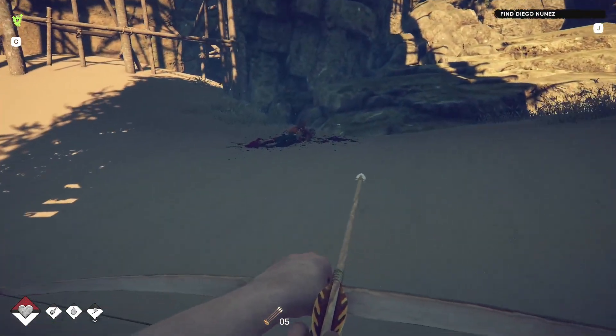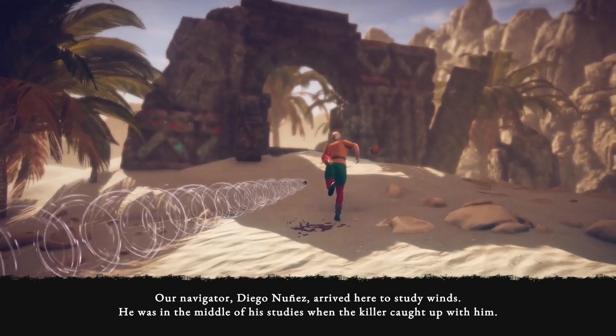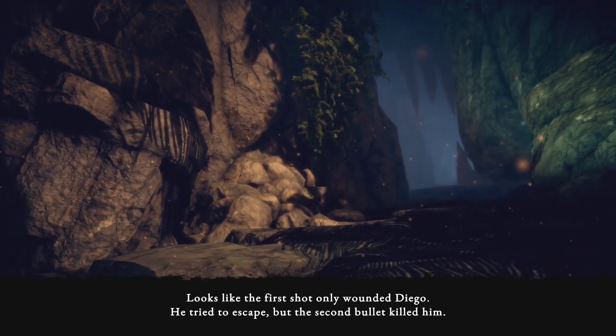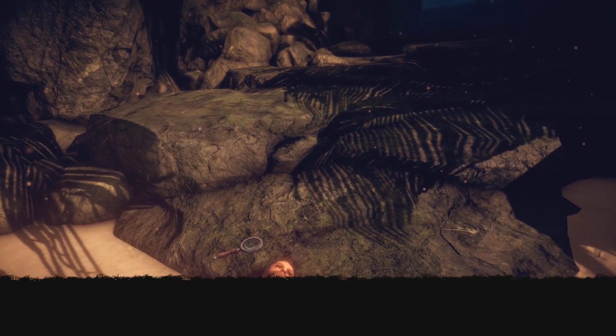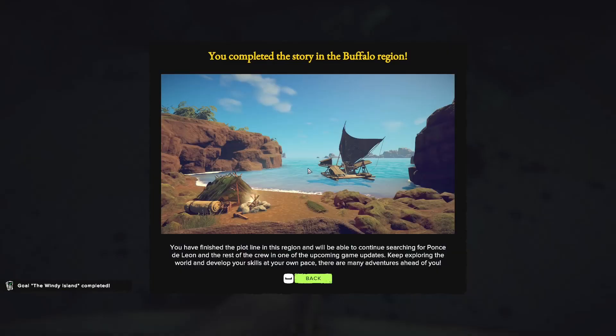There is no further treasure inside here. Our navigator, Diego Nunez, arrived here to study winds. He was in the middle of his studies when the killer caught up with him. Looks like the first shot only wounded Diego - he tried to escape but the second bullet killed him. The poor guy didn't even fight back. What kind of monster could do such a thing? This is the end of the early access content so far. The roadmap says things get released in July - you can still explore both this island and inside the cave. There is another island with lots of collectibles plus a temple. This is the end of the storyline quest, but not the end of the exploration.